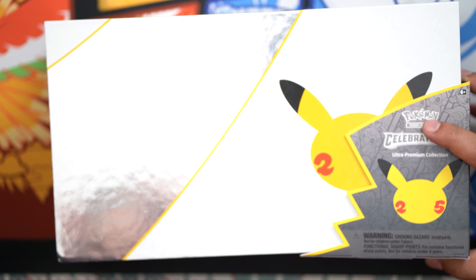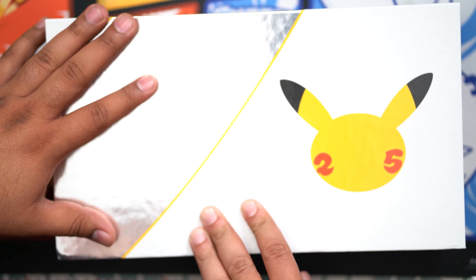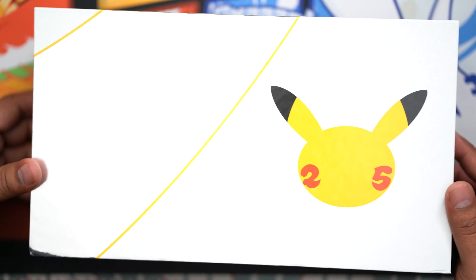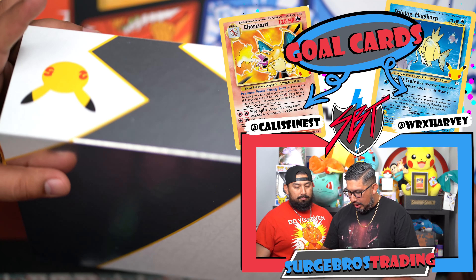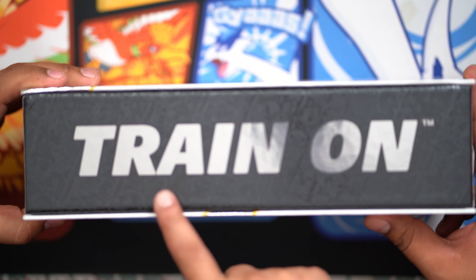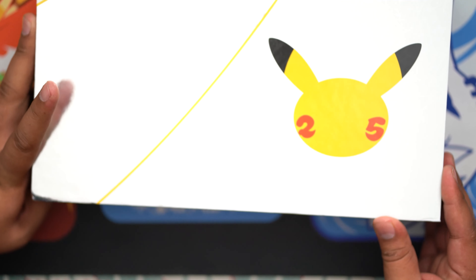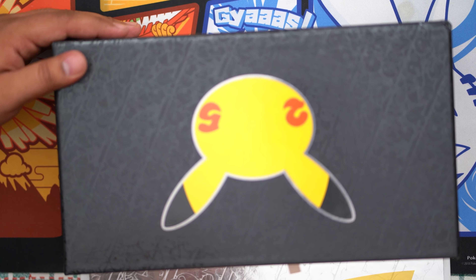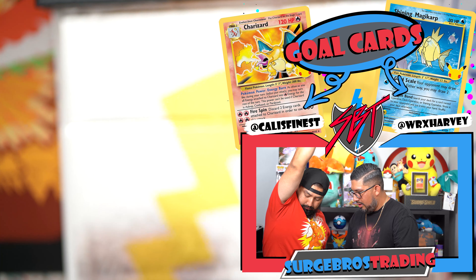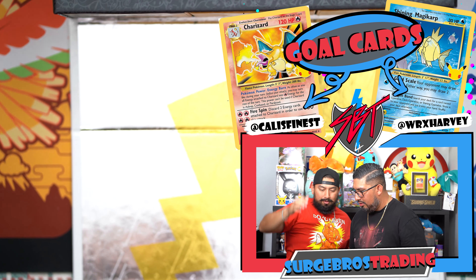So this is how the front looks. We're taking it off the little sleeve that holds it. We opened the Sword and Shield Ultra Premium box — it's the same kind of box. It looks pretty cool, like an ETB I guess. It is a magnet — it opens up like this. So it's 'Train On' right there, and you have the logo right there for the 25th anniversary. We're gonna pull out every single little thing.